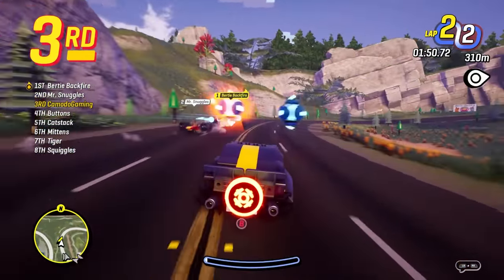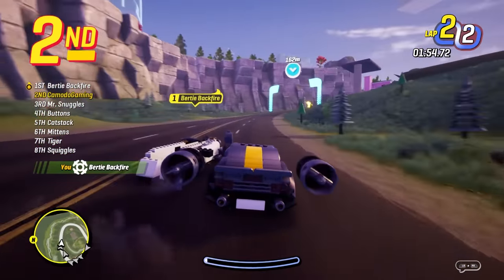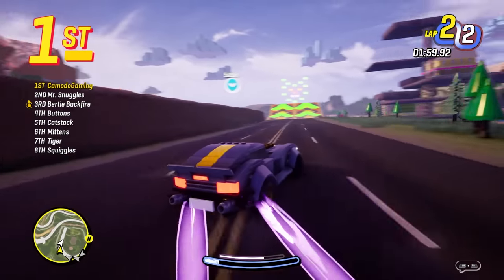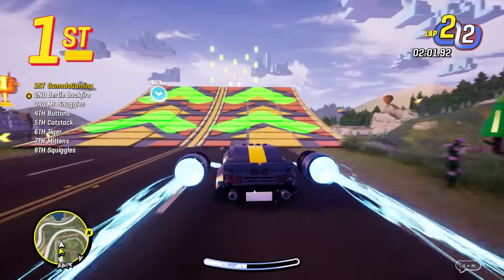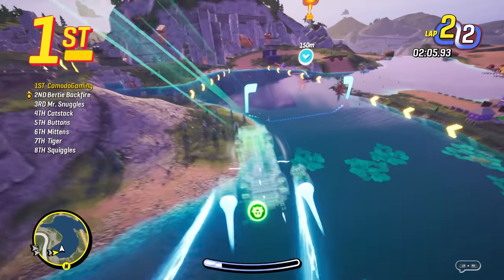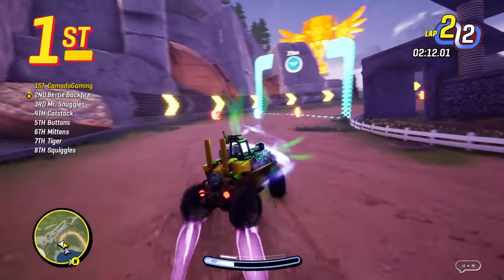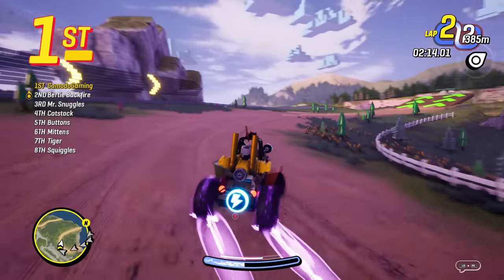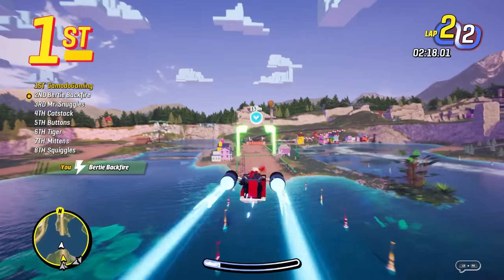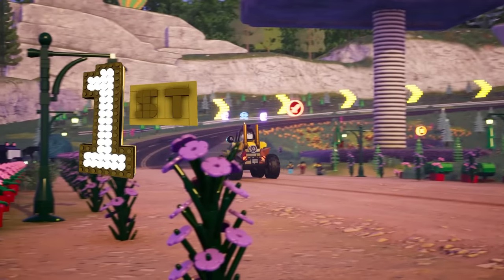Grandma has a force field — she blew up one of the other cats! Let's just force her off the road. This is going to be close. Let's get a power up. The ghost — I'll go ahead and use that now. I need something else to fire at grandma. Let's use the haunt. I think we got her. Here comes the finish — just boost over it. Boom, we blew up grandma!